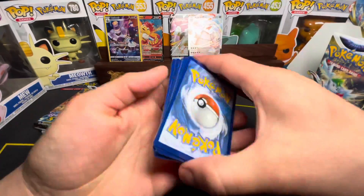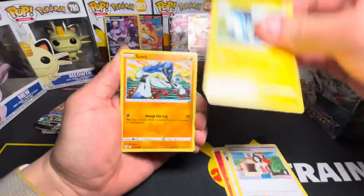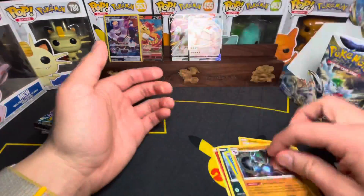Fire Energy, Socks, Sheruby, Riolu, Starly, Lucario. No major hits on that one.